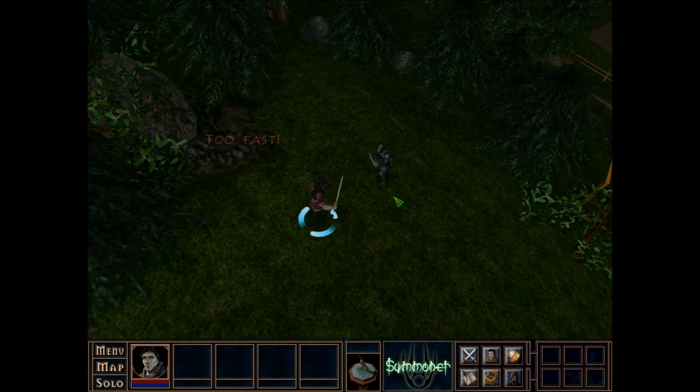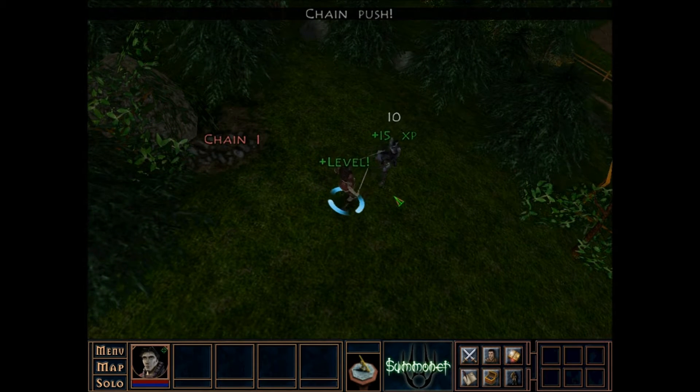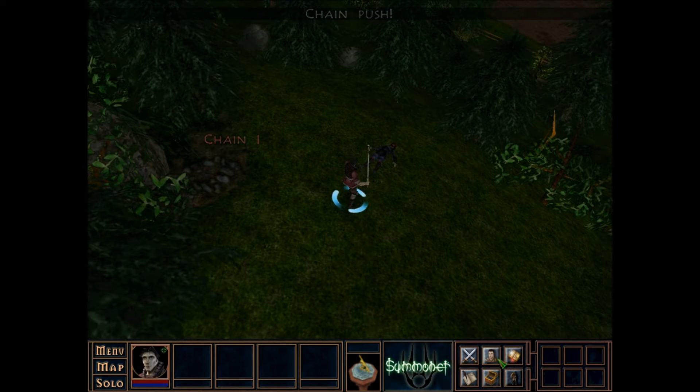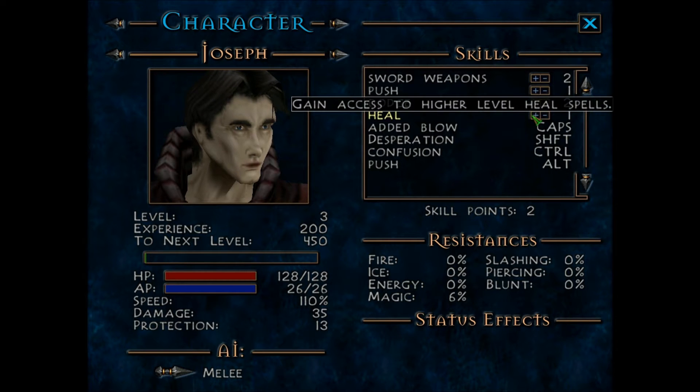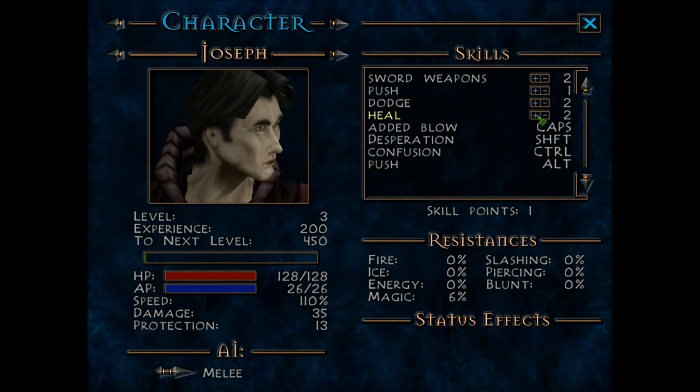Oh no, too quick. Agro Power Pulse, Agro Power Pulse. Right, another level. Do I want higher level heal spells? I probably do want higher level heal spells, actually.